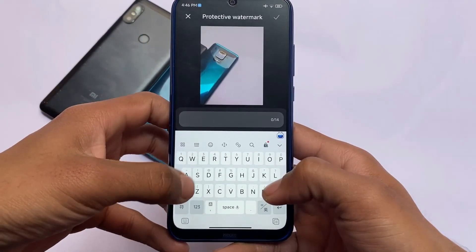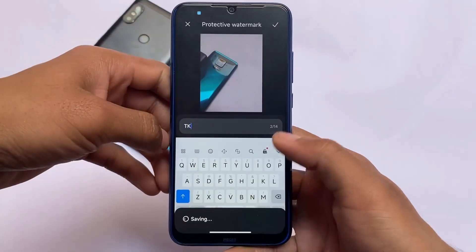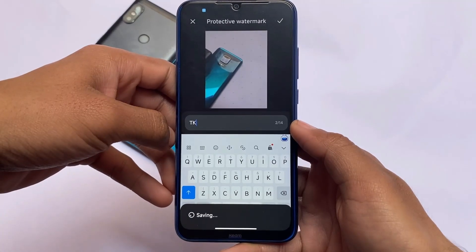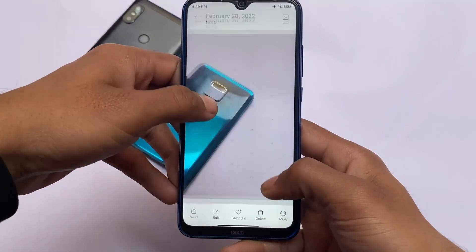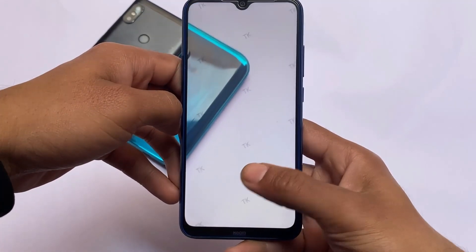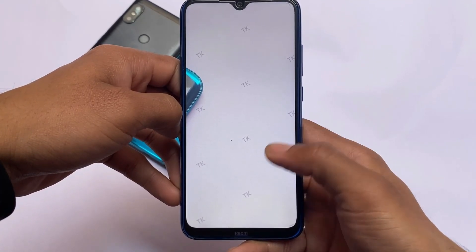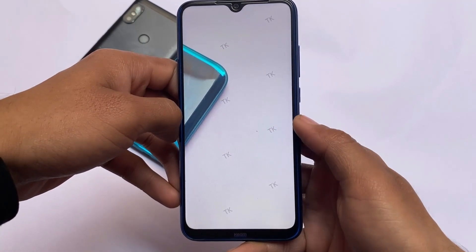One more thing — as you can see, the keyboard is in Chinese since this is based on pure China beta. You don't get Google Play Store pre-installed either. If you want to install Google apps, I'll share a link for compatible Google apps. If I forget, make sure to comment and remind me to share that Google apps link.